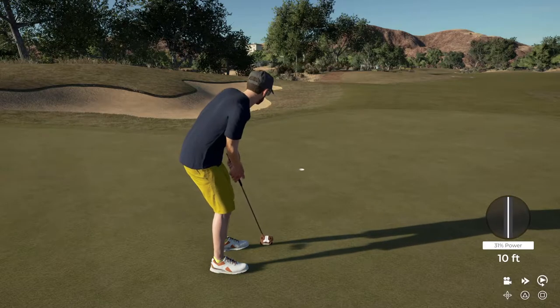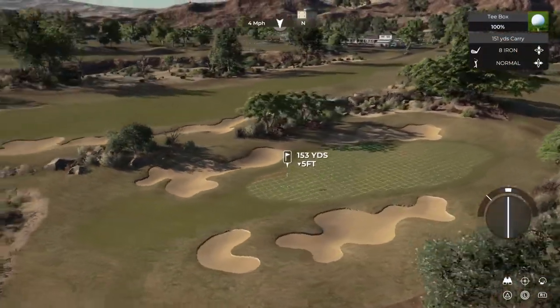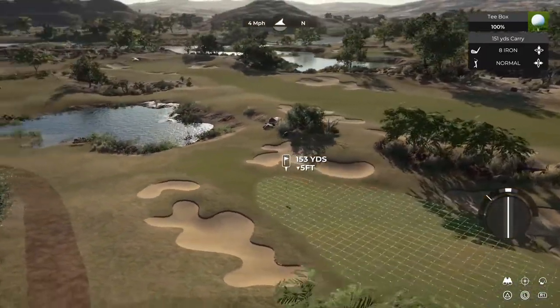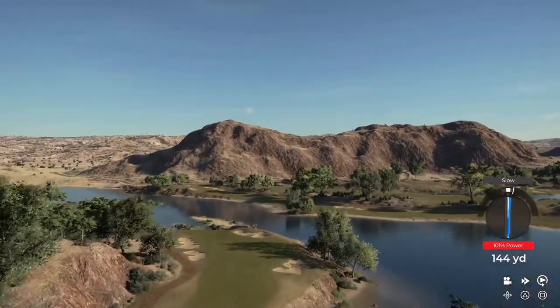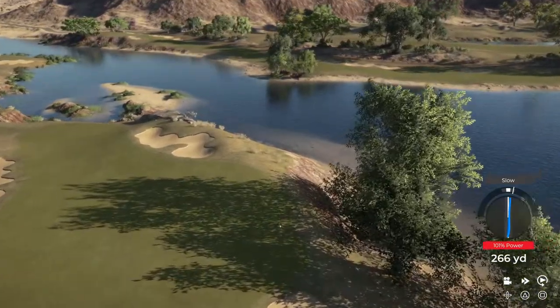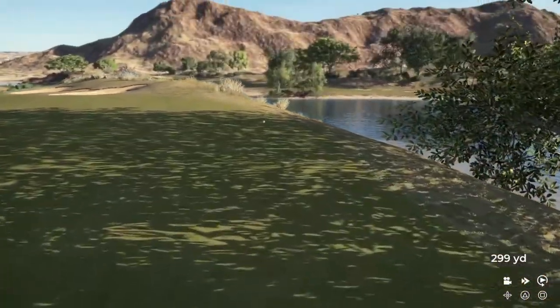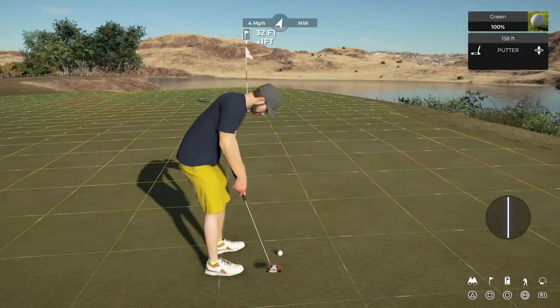We manage to just get our putt in there for a birdie on the first hole. Looking at the short par 3 second, we can see some great features — some lovely bunker work, and again a little lake that we've got to go over. The tree work and the planting is superb; the trees look really natural. I love the way they're sort of spaced out, and the way it all blends together with the mountains and that water everywhere. It's just a really stunning looking course, this one.